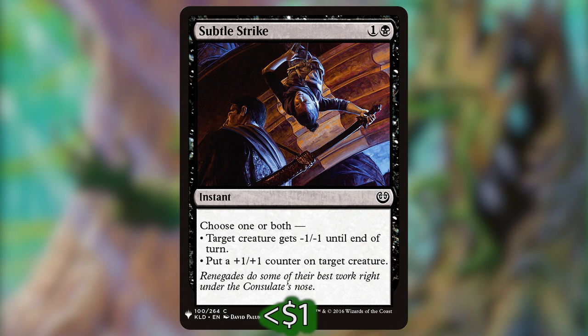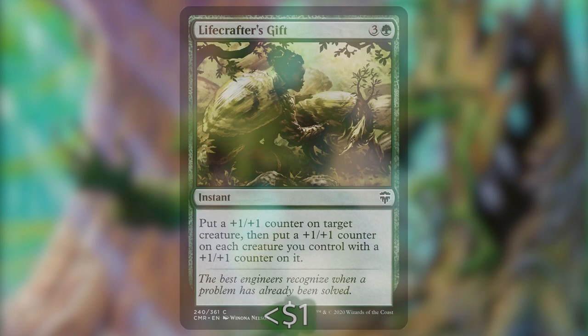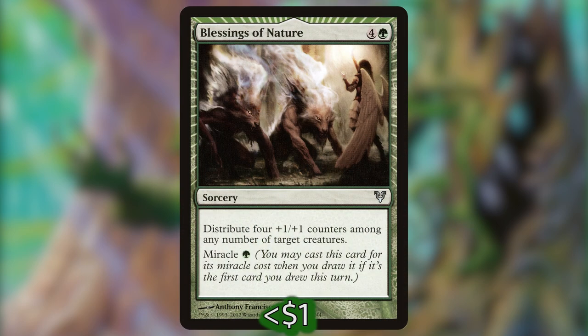Subtle Strike is one and a black for an instant — choose one or both: target creature gets -1/-1 until end of turn, and put a +1/+1 counter on target creature. This can be nice to pick off pesky 1/1 creatures on the board and also give you a +1/+1 counter on Sarulf. Invigorating Surge is two and a green for an instant — put a +1/+1 counter on target creature you control, then double the amount of +1/+1 counters on that creature. Lifecrafter's Gift is three and a green for an instant — put a +1/+1 counter on target creature, then put a +1/+1 counter on each creature you control with a +1/+1 counter on it. Blessings of Nature is four and a green for a sorcery — distribute four +1/+1 counters among any number of target creatures, and you can also miracle it for one green. The downside is it's a sorcery, so you can't do it at instant speed and surprise your opponents — we really want to focus on instants so our opponents don't see those counters coming.